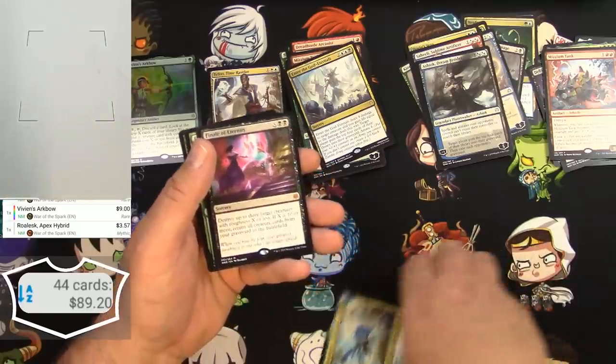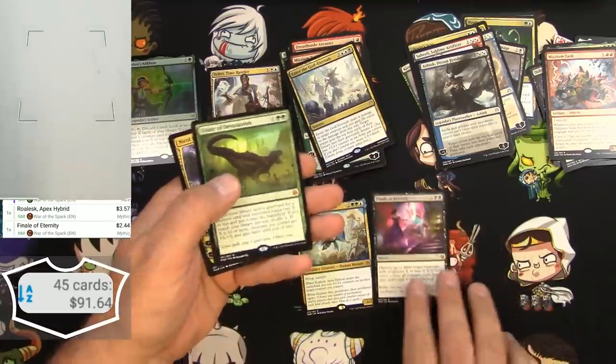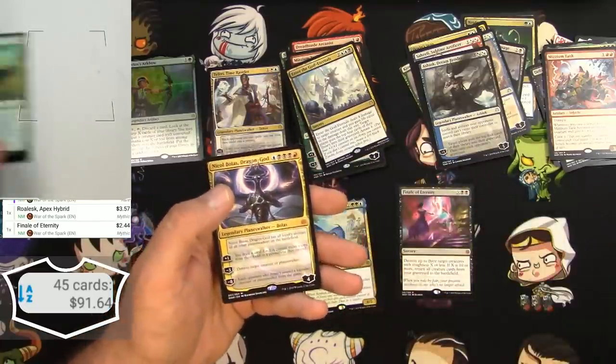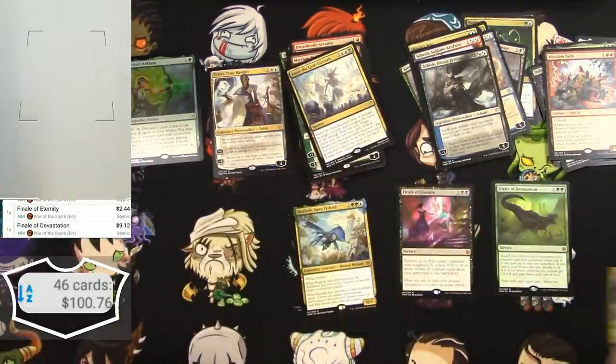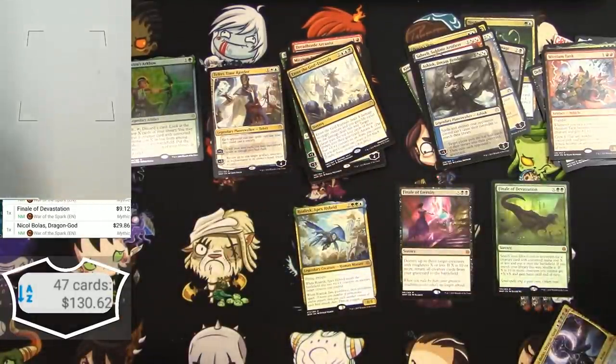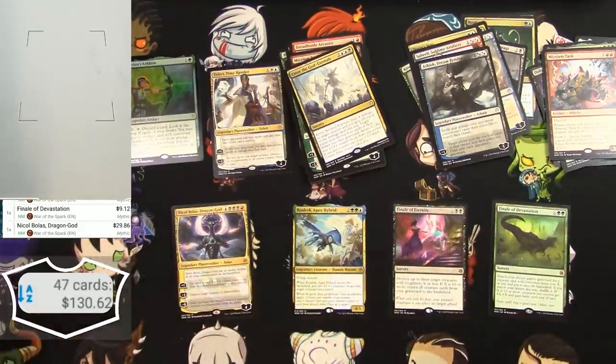The mythics: Roalesk is $3, Finale of Eternity, a couple Finale of Devastation at $9 there, and a Nicol Bolas Dragon God at $29 currently. Minus a few cards that came in under 50 cents, I probably got about $125 out of my box — so I think I did pretty good! Let me know what you think down in the comments, make sure to like and subscribe, and I'll catch you on the next one. Thanks!